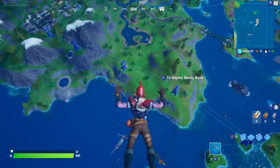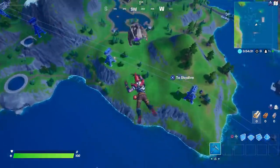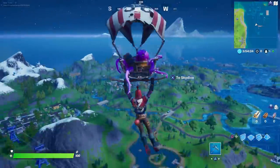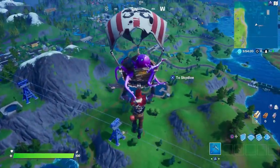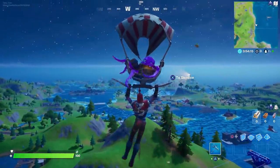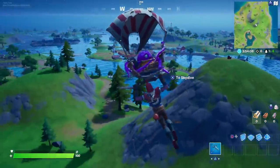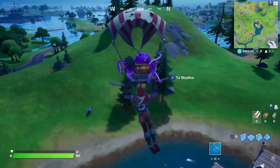I made a pirate-themed loadout. Whoa — was that my glider? There's like an explosion that comes off of it, that's cool. The skin itself is kind of weird. That helmet really throws me off. He's got like a buoy hooked to his belt, and he's super muscular too. It's just strange.